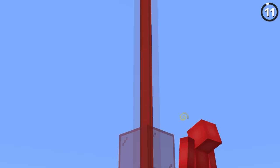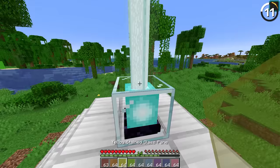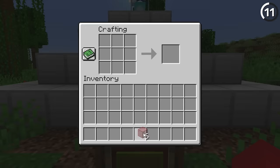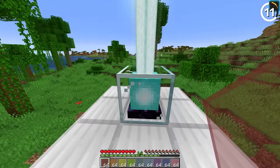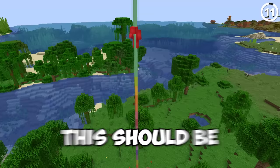Usually we change the color of beacon beams by using full glass blocks, but it's too expensive compared to this. By using colorful glass panes, you can get the same effect. Considering we get 16 glass panes per six glass blocks, that gives us 16 opportunities to change the color of your beacon instead of just six. Plus, you can even hide those stained glass panes inside the beacon beam, which arguably looks even better than the original option.